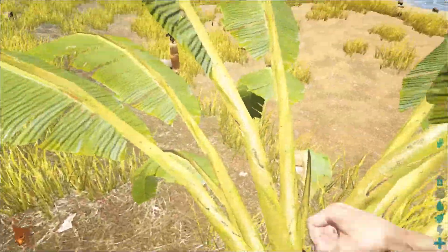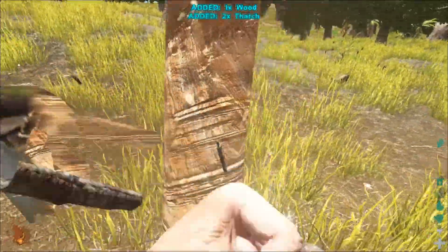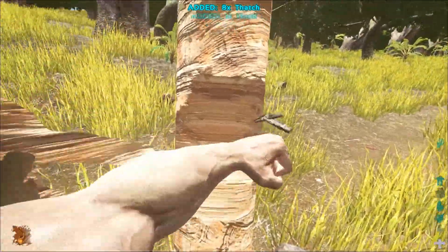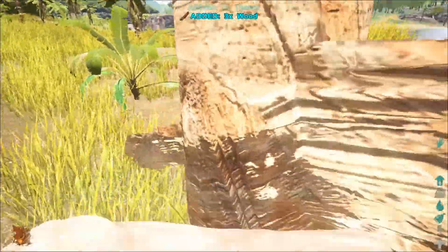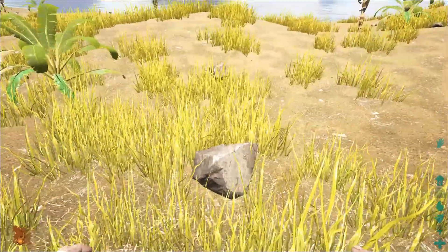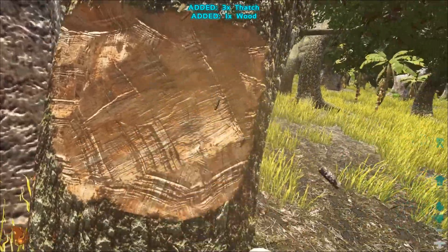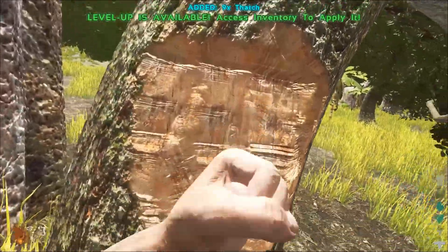Let's see. Will this give me anything? Nothing. I'll just go ahead and beat up some more trees. Got some wood off that one. Just going to beat all around it. There we go. Can I keep punching it? Oh, look at that. And the tree's gone. So I can only get whatever the tree wants me to. I wonder if I can knock this tree over. Level up is available — access inventory to apply it.